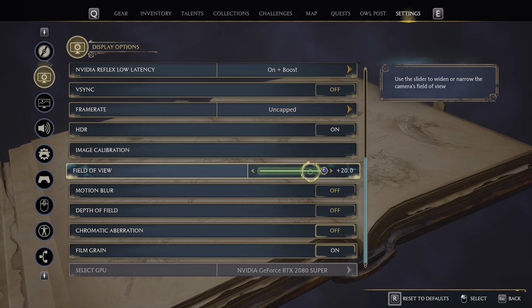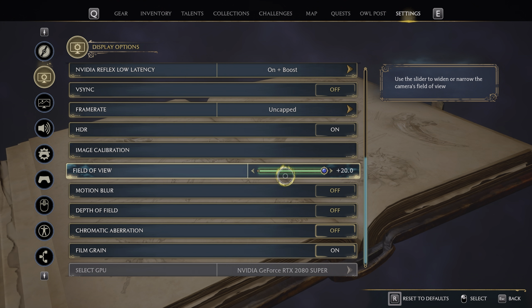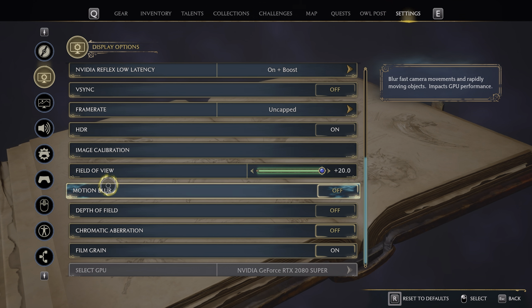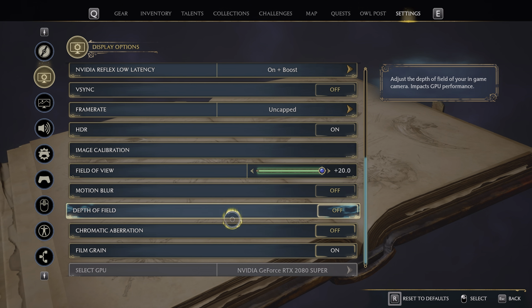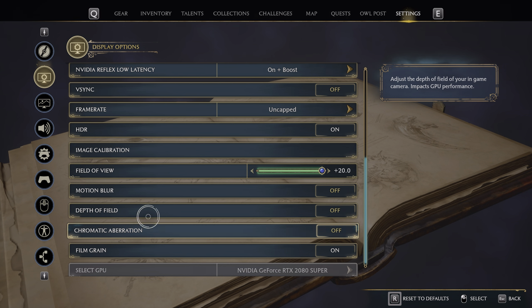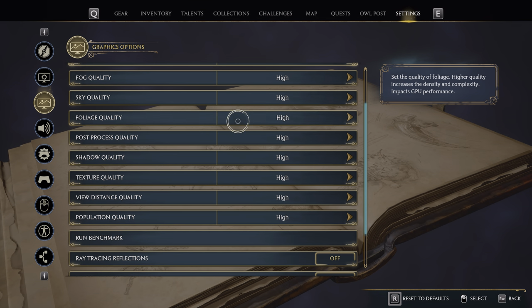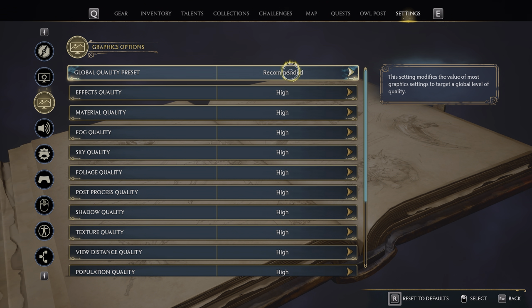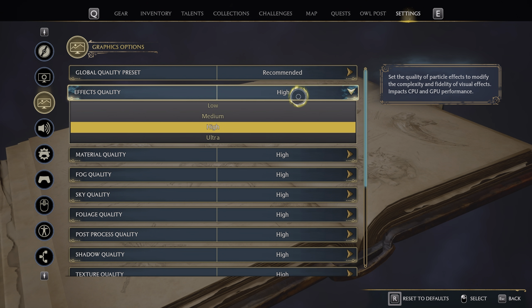Then there's HDR. You can increase the field of view by plus 20, so I'm guessing by default it's probably something like 90 — you can increase it to a decent amount, though I would have personally preferred more. We also have options to disable or enable motion blur, chromatic aberration, and film grain. Personally I've disabled all three. Then in the video settings you've got choices that basically boil down to low, medium, high, and ultra.